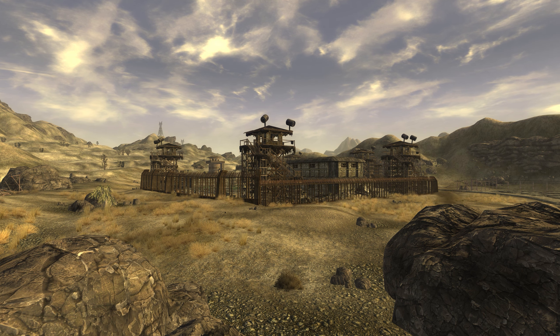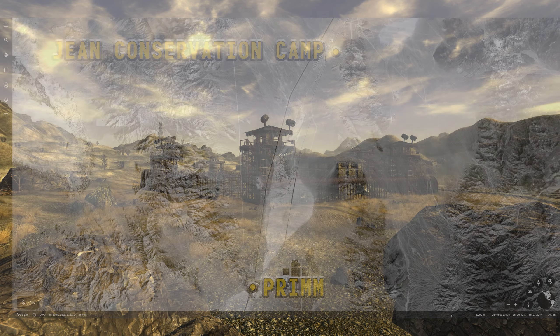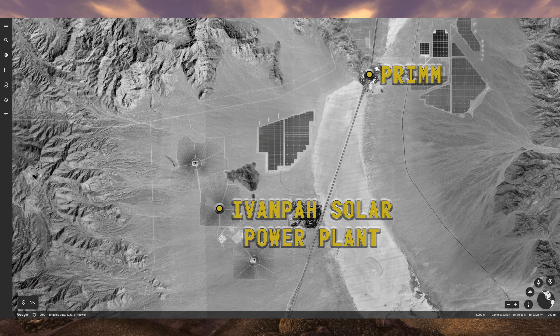The NCRCF, found northeast of Prim in-game, is a representation of the real-world Jean Conservation Camp, a women's minimum security prison that lies approximately 12 miles northeast of Prim. The real-world Ivanpah Solar Electric Generating System is found approximately 6 miles southwest of Prim.